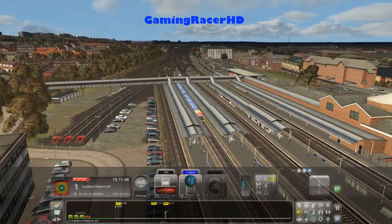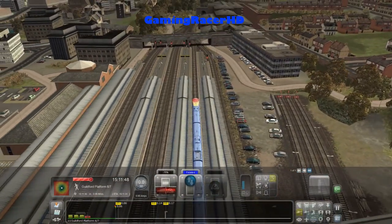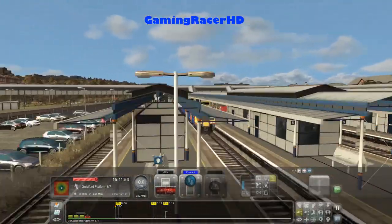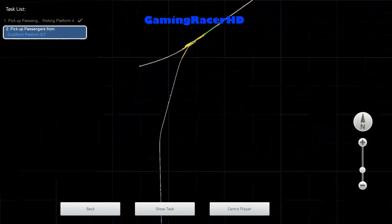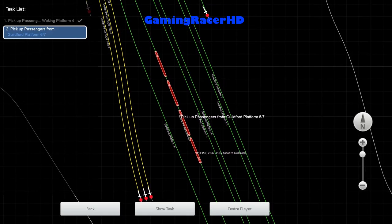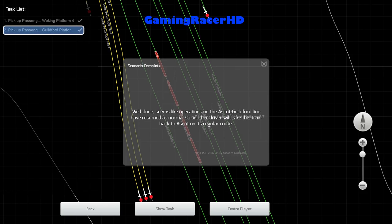So this is platform 6/7, which is a really weird name for a platform. We have platform 8, 6, and 7 — yeah, I think two platforms have combined into one and it's called platform 6/7. Well done! It seems like our service on the Ascot to Guildford route has resumed as normal. Another driver will take this train back to Ascot on its regular route. Kind of wish we could, but obviously that route doesn't exist in the game — maybe in the future.